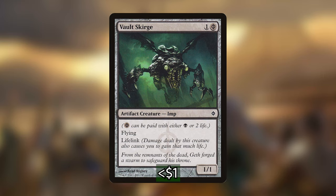I'm also adding in Vault Scourge, which is an artifact creature Imp that costs one and a Phyrexian black — so we can either pay one black mana or two life for that cost. It has Flying and Lifelink, which I really like. It allows us to manipulate our life and then with our commander we can put counters on the creature with Lifelink, swing in, and immediately get that life back, leaving us with a creature that has a ton of power. The fact that it has Flying and is so efficiently costed makes it a really good spell in the deck.